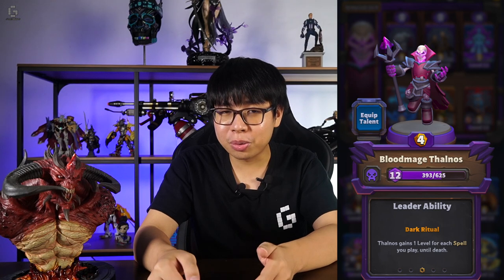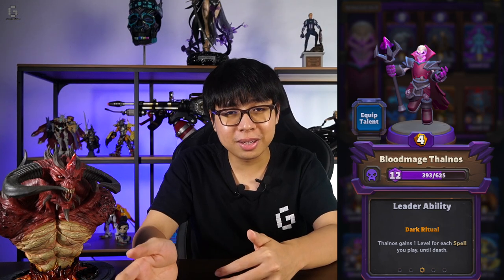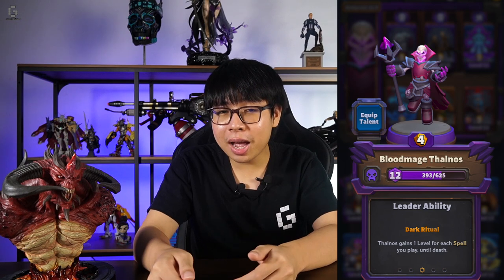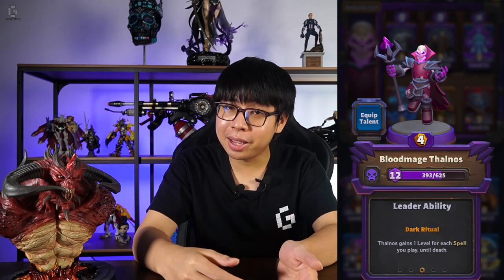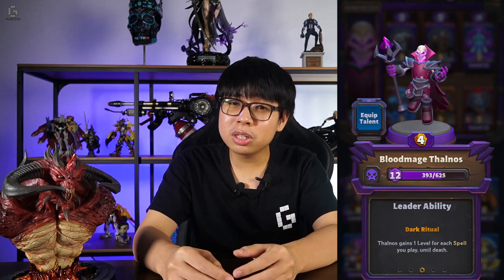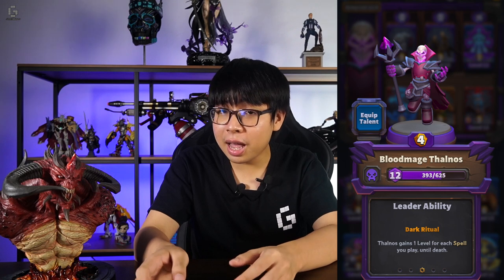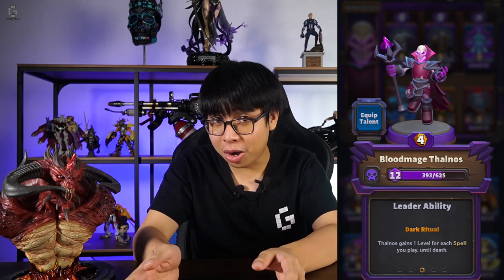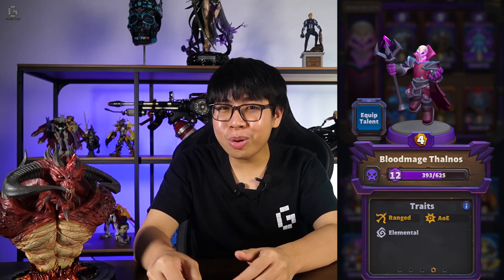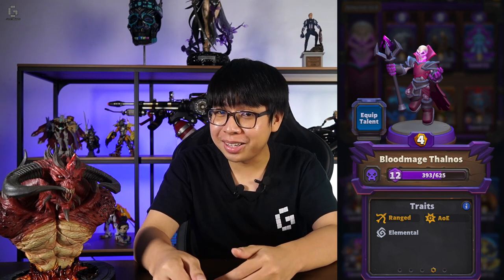Finally, we have Blood Mage Thalnos, who is basically a superior Jaina if you want to play a spell-oriented deck. Thalnos can level up every time you cast a spell when he's in play, thanks to his leader ability, Dark Ritual. Every level up grants a noticeable increase in all stats, so if you spam enough spells and keep Thalnos alive, he basically becomes a god. He's a ranged elemental AOE unit with a gold cost of 4, so you better have some sort of solution to deal with him quickly.